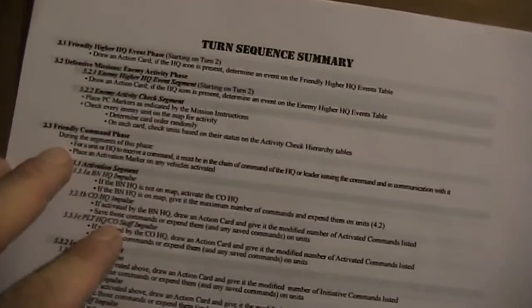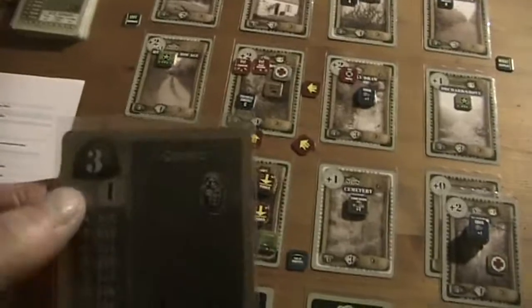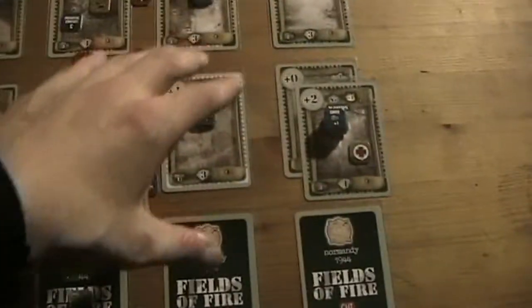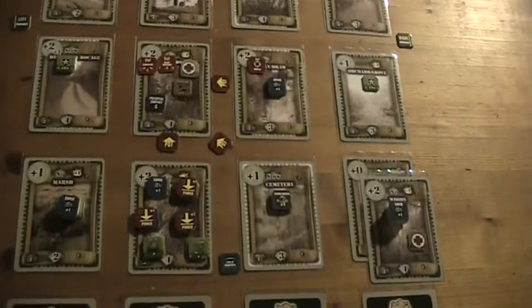I think it's a good idea to move a little more into the middle of the board. I guess I don't have enough phone lines, although I'm not sure about that. But I simply want to make sure there's always communication possible between all of them. We have the friendly higher HQ event phase and nothing is happening. Then in the friendly command phase we draw for the CO HQ — that's a 3, but because he's green he only has a 2.